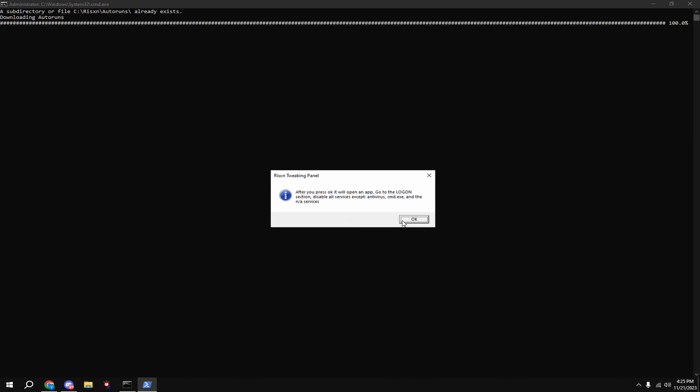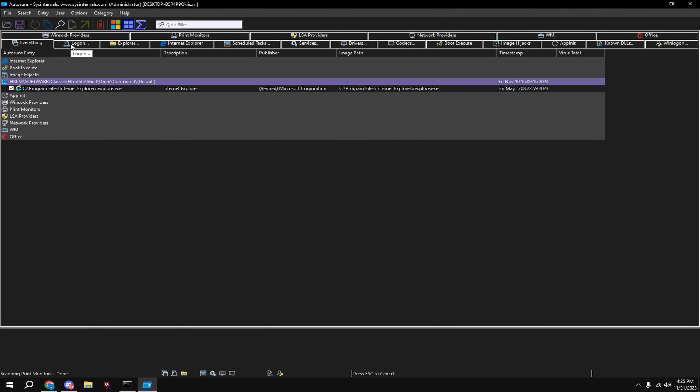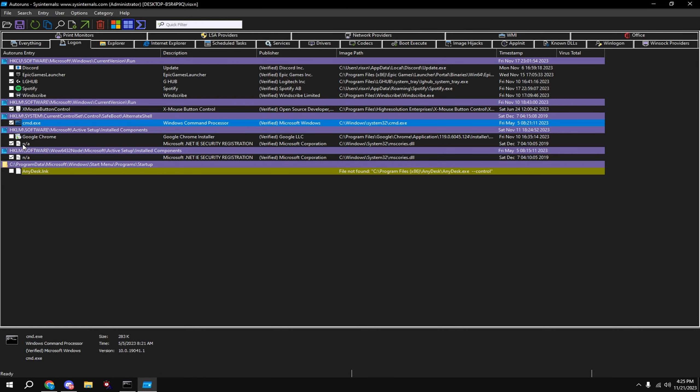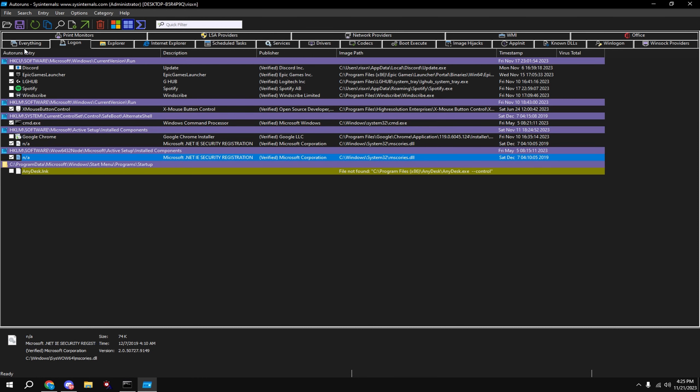Type in D — this will clean all your temporary files. Then type in E and type in F.